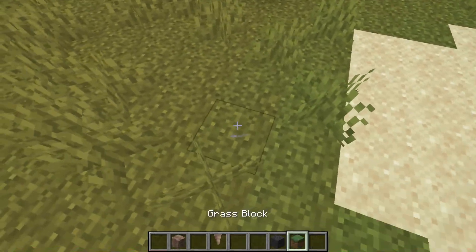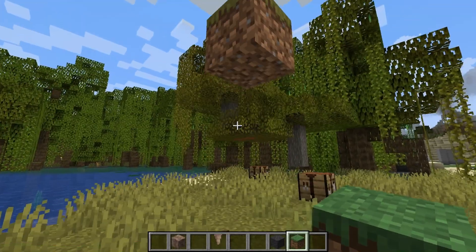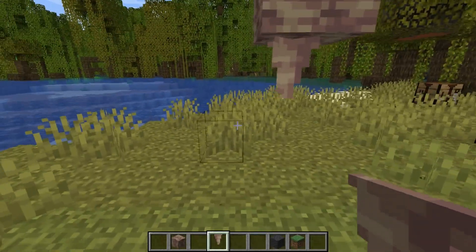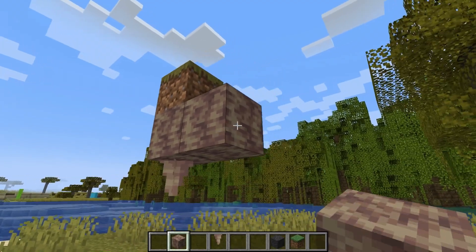So this is what I would do. Come to a place — any place, it can be out in the open in the day, doesn't matter. Just build up a couple of blocks, then put down a dripstone block with a pointed dripstone underneath. And if you want to do a farm, do a bunch of these.